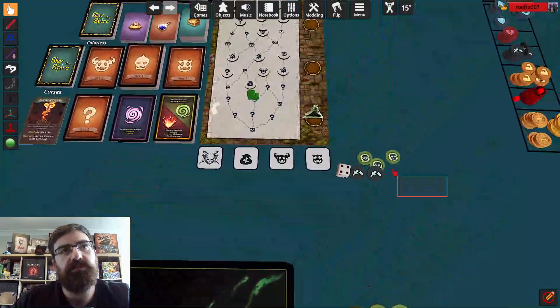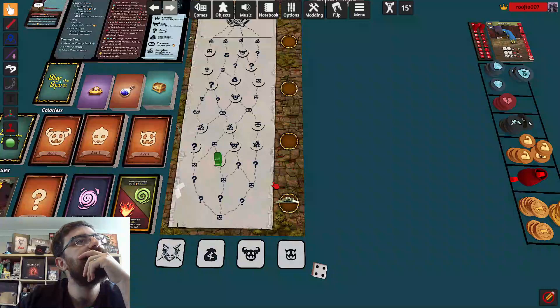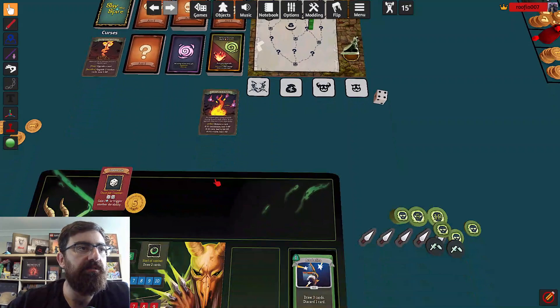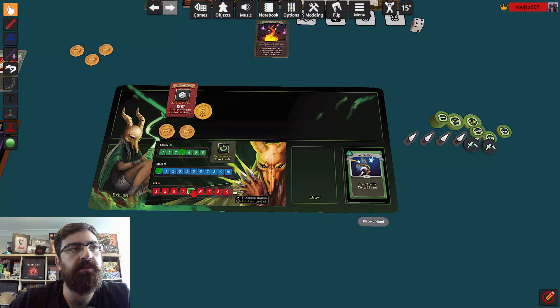I have a bit of gold so let's go to the shop. Although I might be able to hit another shop later — let's go to the event instead. Please be kind. Remove a card — I could heal three. Remove an uncommon card. I might remove a strike because we added a couple of things, and I heal three HP. That was a kind event.